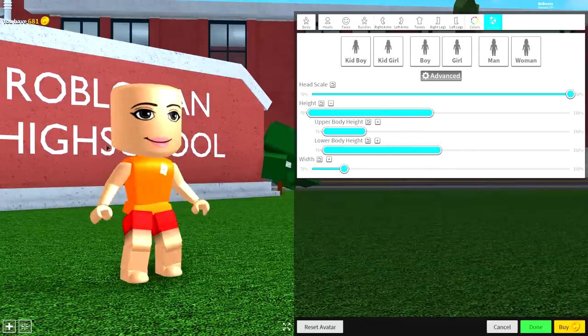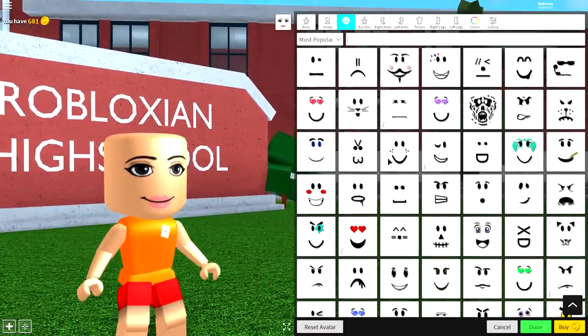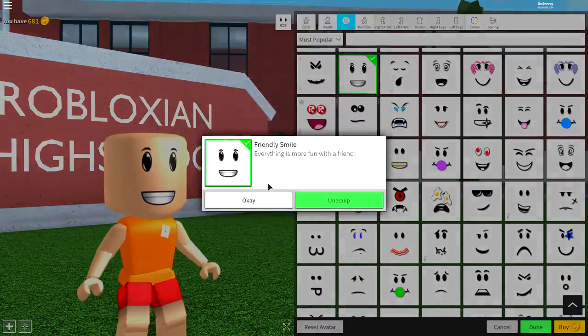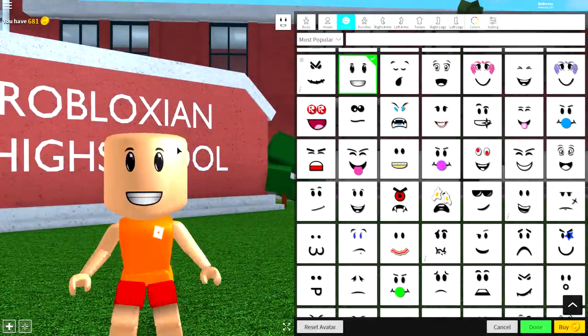Next, what we want to do is come to the face selection, and we're going to want to equip a very unique looking face. Psyche — I got you guys! It's actually this one right here called the Friendly Smile. It's really cool, it's better than the eggy face. It's the Friendly Smile — very friendly, very cool.